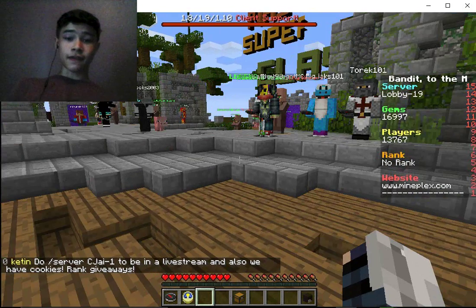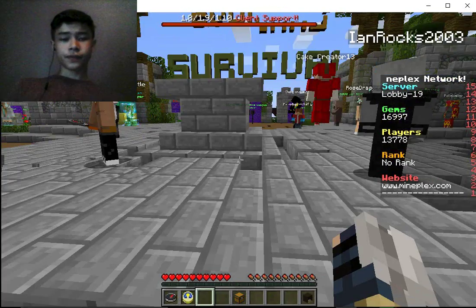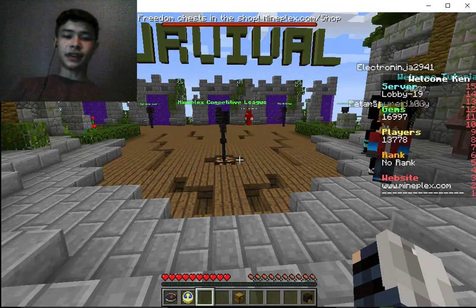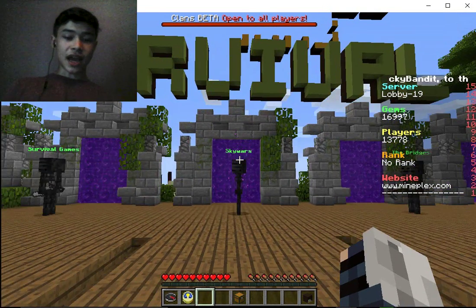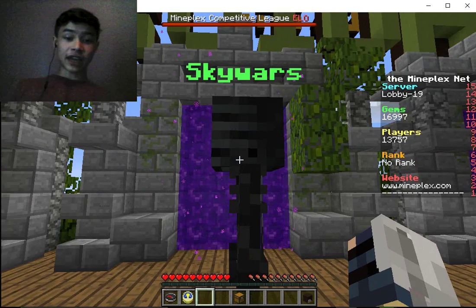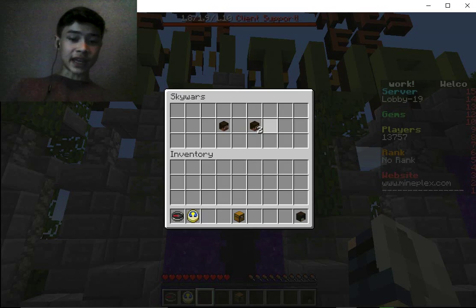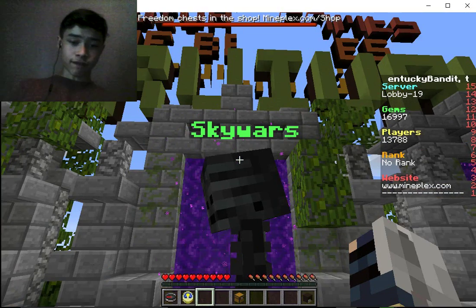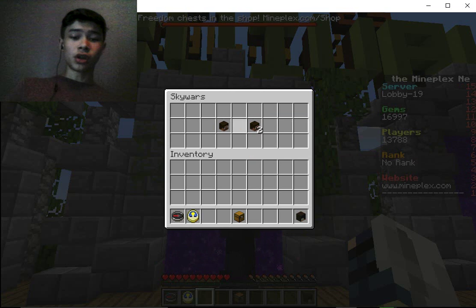Let me go to Sky Wars, which is my overall top favorite of the entire server, and show you how it works. I have made a video about this back when I was Laser Guy. There are two ways to enter a game: you can walk through the portal, or you can right-click the mob standing in front of the portal — and it'll usually have some options like Solo Sky Wars or Team Sky Wars.